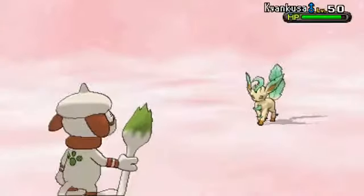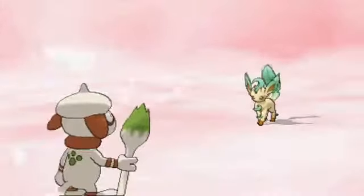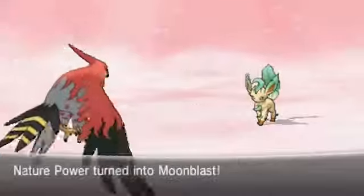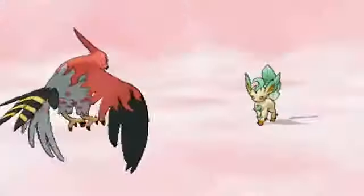Zack actually did a great prediction, switching into his Leafeon to absorb the Spore, because it doesn't affect it. So knowing that I'm going to switch out, he may set up. He goes for Nature Power, and Nature Power turns into Moon Blast whenever Misty Terrain is up, which is pretty unique — a very awesome strategy in case you're fighting a whole bunch of dragons.